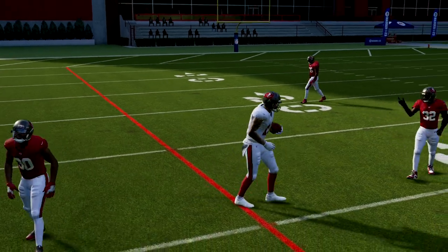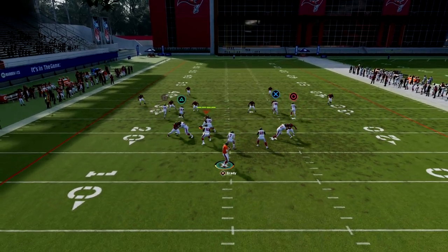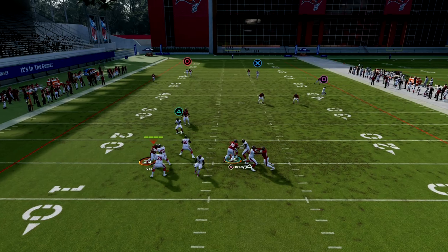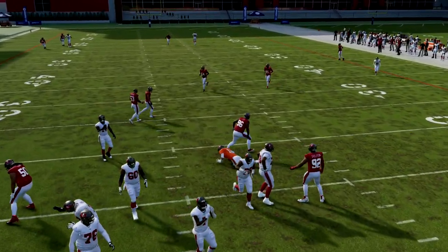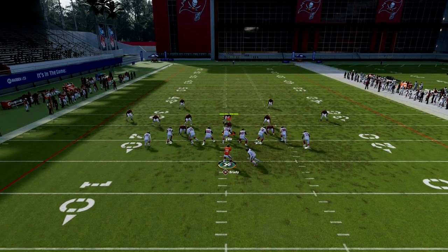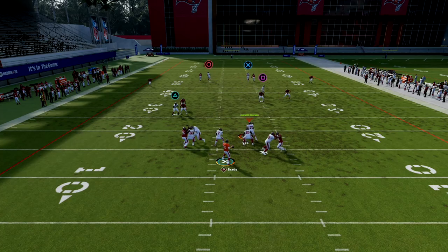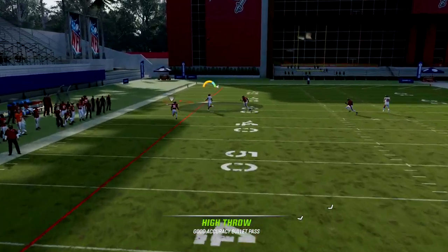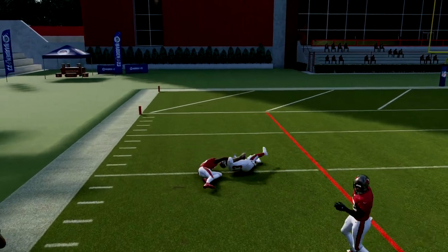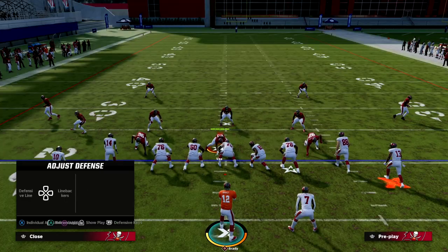My favorite way to throw this is to use free form and high ball at the same time — hold Left Trigger and L1. As soon as the receiver crosses the safety's face, throw it with a high ball and free form up and outside. You'll see it puts the ball where only your receiver can catch it. This is one of the best Cover Four beaters in Madden 23.